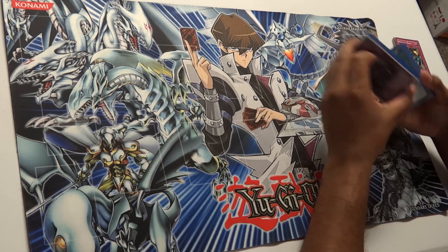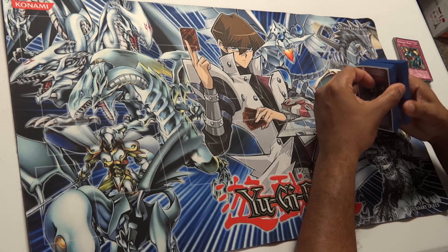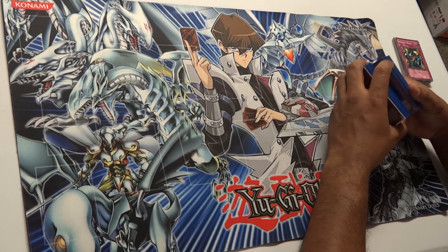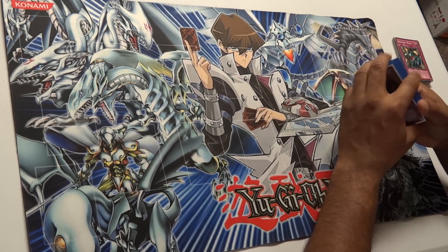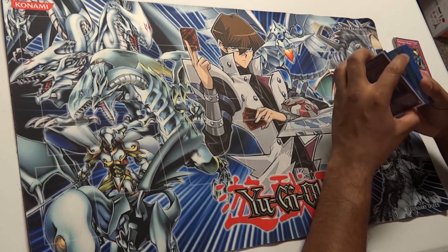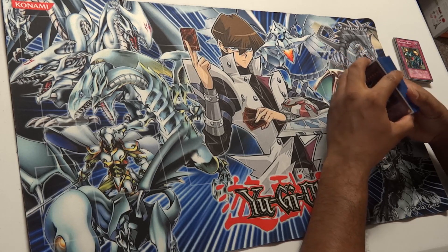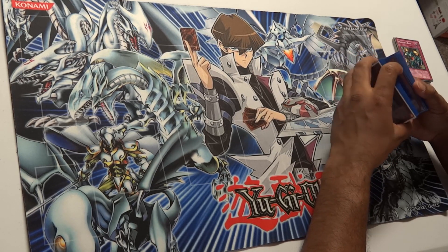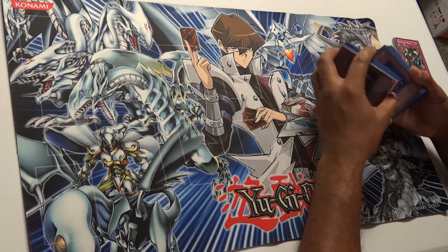The strengths of this deck: it has very powerful monsters — Blue Eyes itself is a very big beater — and with all the support added in this dragon-style build it's easy to bring them out. It's very difficult to deal with those big beaters, especially when you keep bringing them out. The side deck supplements the main deck, so you can make it even more Blue Eyes or dragon-oriented. Weaknesses: it doesn't have any burn defense or deck-out strategy. If your opponent can get over the big beaters, the deck falls apart. And if they can burn you out before you overpower them, that's the counter.